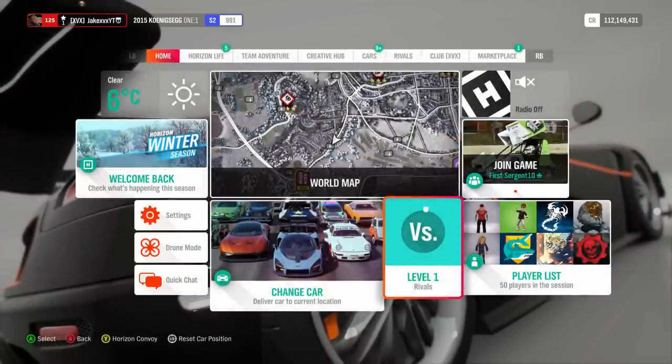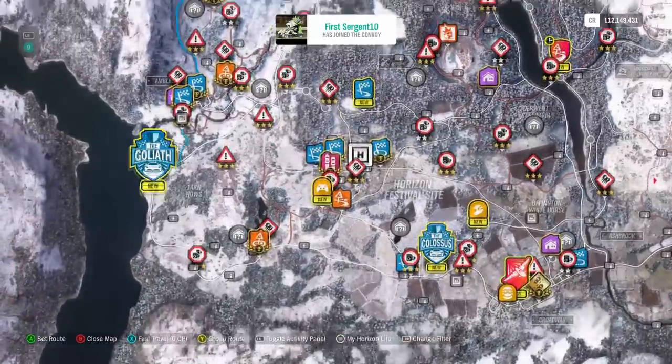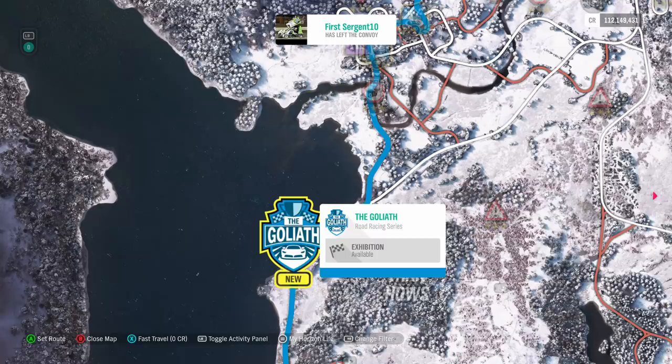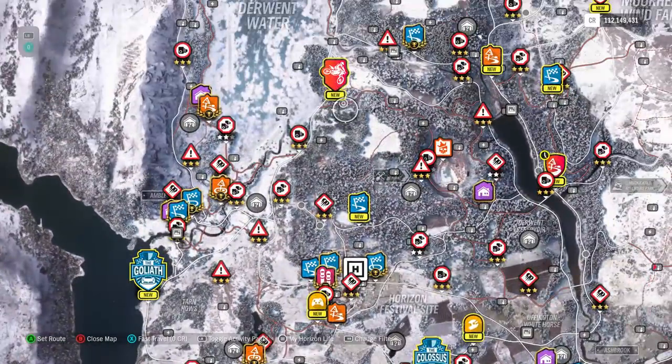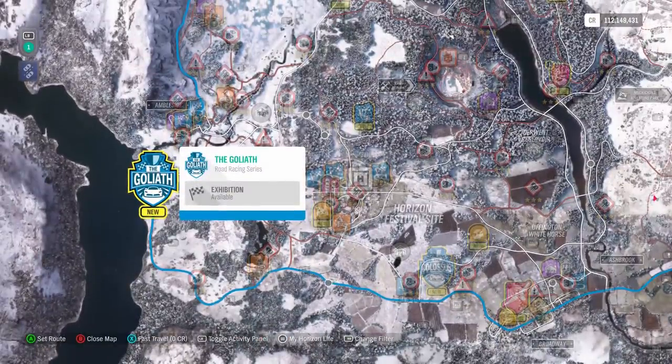On this map, as we're going to have races, we're also going to get some Goliath tracks. The Fortune Island will come with two Goliath races apparently — one is a Goliath race around the whole map, and another one focused more on just the pure roads. So if you're into road racing and a bit of drifting, the second Goliath race will be more suited to you.